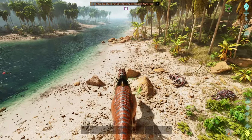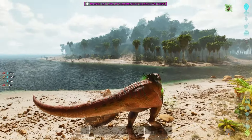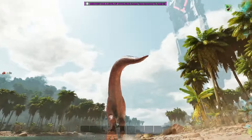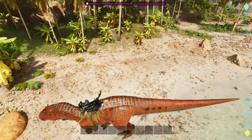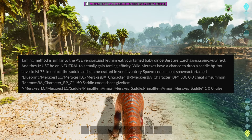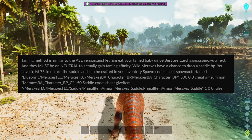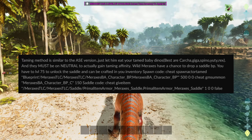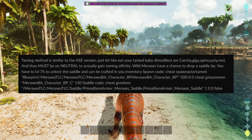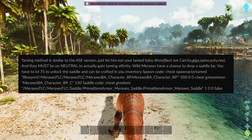Big Al, if you watch this video, thank you for making such an awesome creature — this thing is phenomenal. I can't wait to see what else you've got cooking. The taming method is similar to the ASE version — you let them eat your tamed baby dinos. The best ones are carcasses of the Giga, Spino, Yuty, and Rex, and they must be on neutral to actually gain taming affinity. Meraxis also have a chance to drop a saddle blueprint.